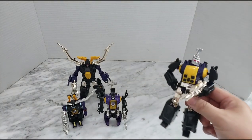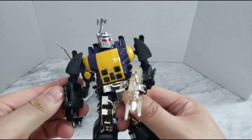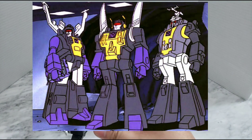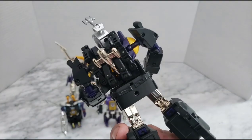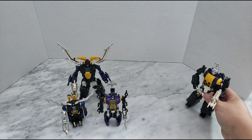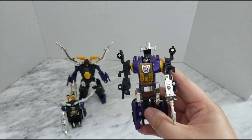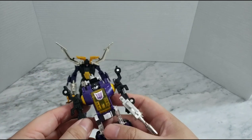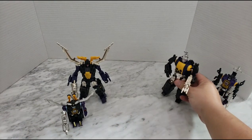Looking at Bombshell, he has really cool articulation — his arms can go up and down at the shoulder so you can make him look mean and menacing. His G1 figure had a lot of chrome or silver on his bottom portion on the cartoon, and they kind of went for that cartoon aesthetic. What I really like about Bombshell is that he has two antennas — one for insecticon mode and one for robot mode. The G1 counterpart only has one huge antenna, which doesn't really work for cartoon display.